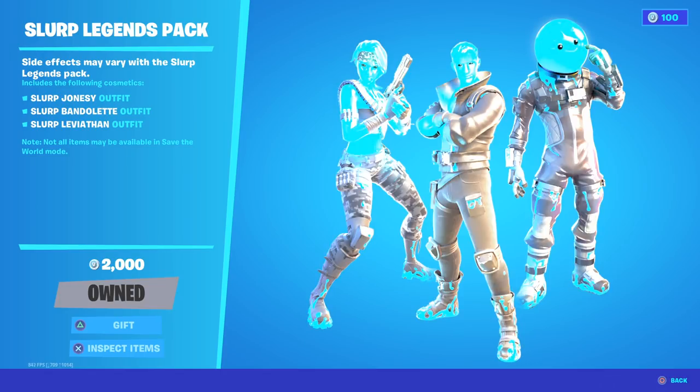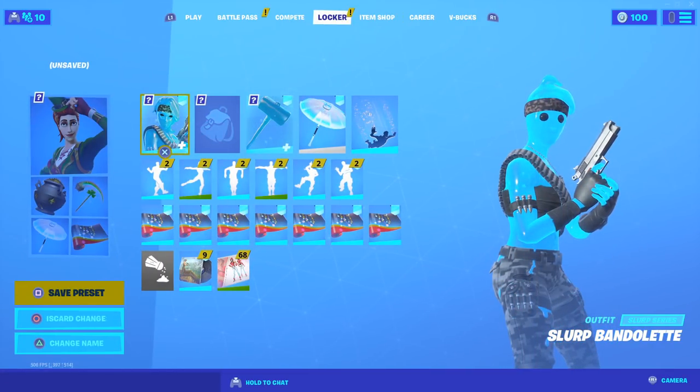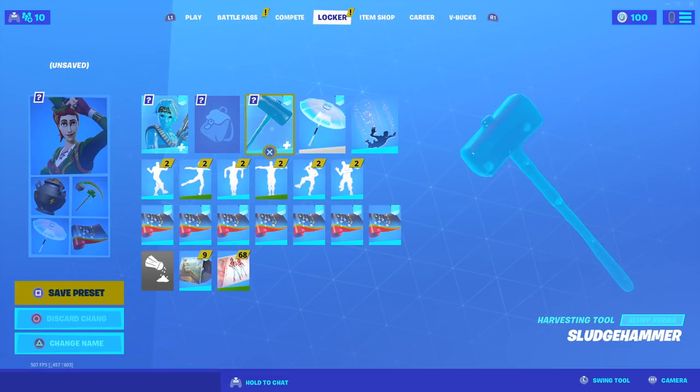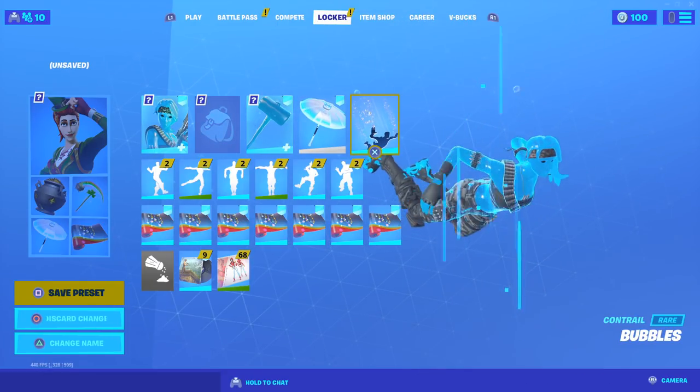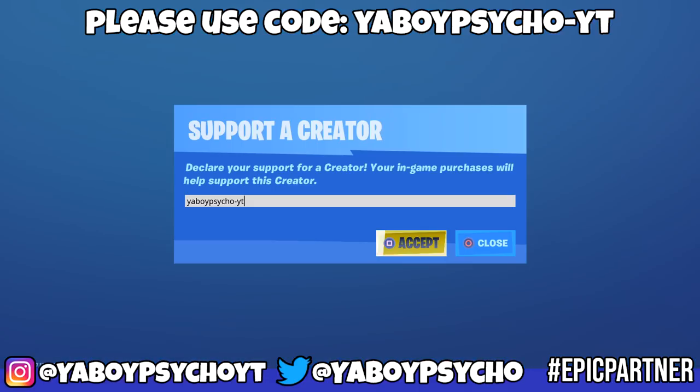Anyways, as you can see you get the Slurp Jonesy outfit, the Slurp Bandolette outfit, and the Slurp Leviathan outfit. For this video we're going to be showing off the Slurp Bandolette, but I'll be showcasing every single skin from this pack tonight. I'm rocking the Sludge Hammer harvesting tool — it's a guaranteed combo — plus the Holographic glider and the Bubbles contrail. If you want to support future videos, feel free to use code at your boy Psycho-YT. I'd really appreciate it, as I get a small percentage I use towards future purchases for these showcases. If you're new, feel free to subscribe, and let's jump into the gameplay.